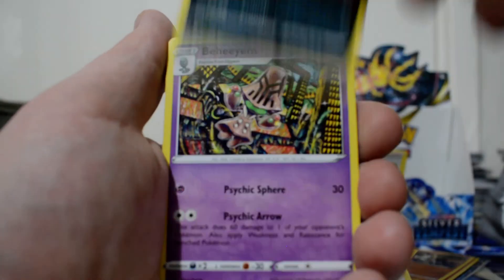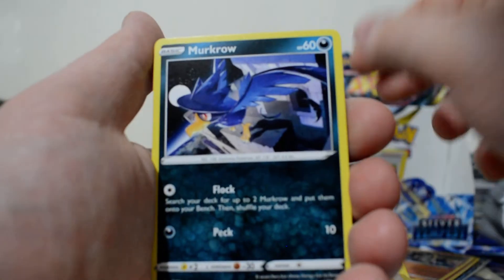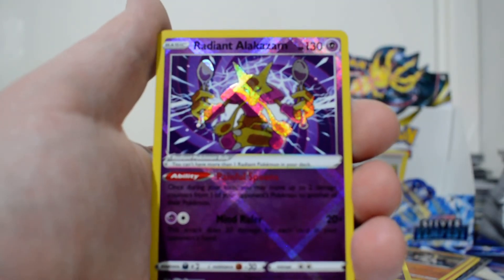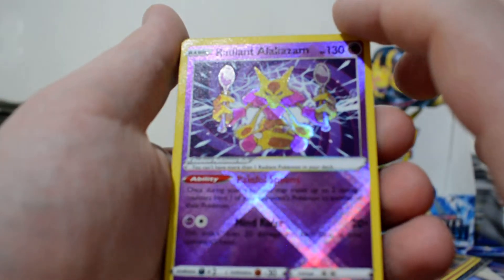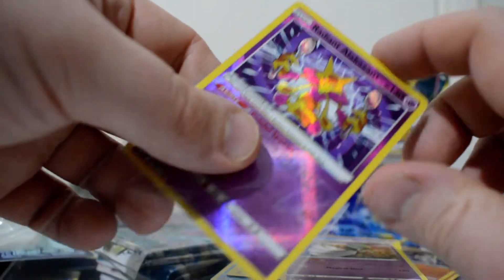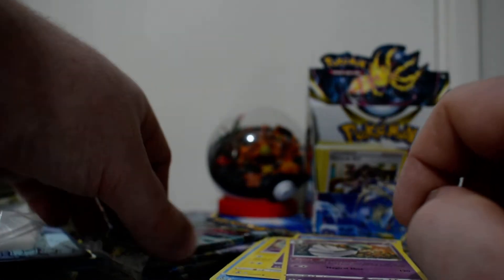Anyway, we've got a V-Star Marker, Croconaw, Brakeson, Maractus, Walmer, Murkrow, Emolga, Meditite. All right, we have a Radiant Alakazam - goddammit. And then we finish off with a Gardevoir. I'm not saying Radiant Alakazam is a bad card to pull - it is good - but I need the Radiant Serena, not the Alakazam or Jirachi.